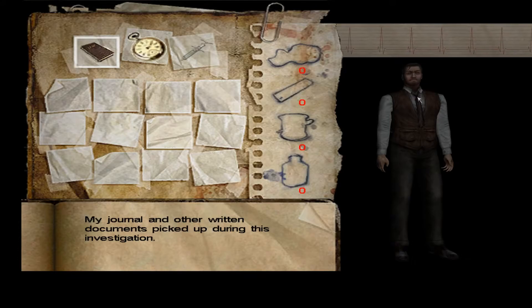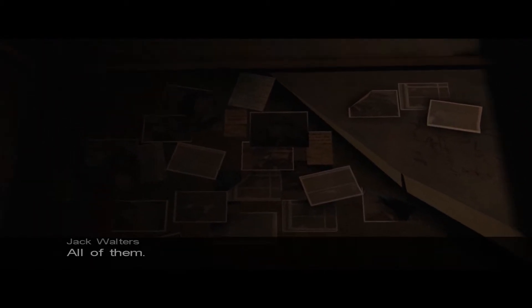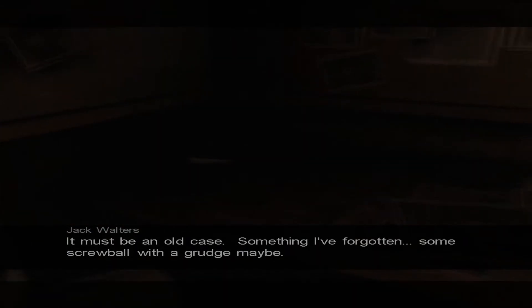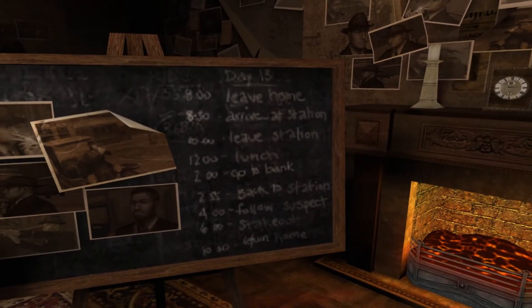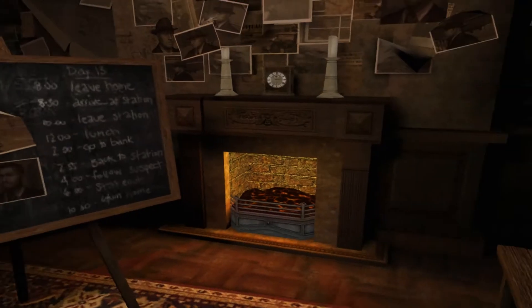I don't understand — I'm in all of these photos. Well, didn't you read the diary, brother? They were waiting for you. There must be some kind of mistake — why would they want me here? It must be an old case, something I've forgotten, some screwball with a grudge maybe. Think. Oh my — we are hyperventilating, folks. Get a hold of yourself, brother. Oh my God, it's us. They've been keeping track of what we do too: leave home, arrive at station, leave state. Damn — they have been on your ass, dude. Another key — this should fit the door across the hall.